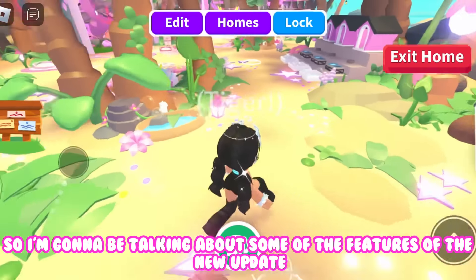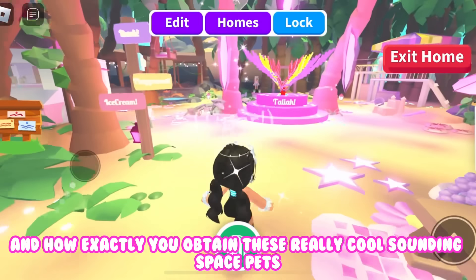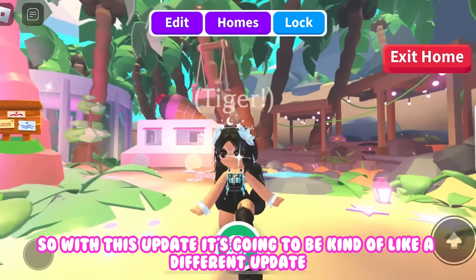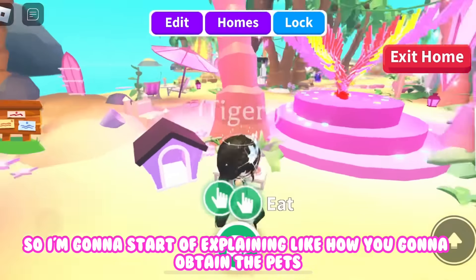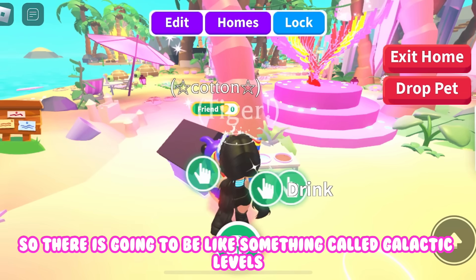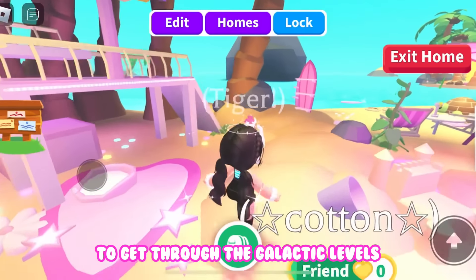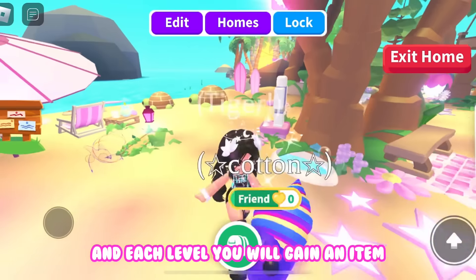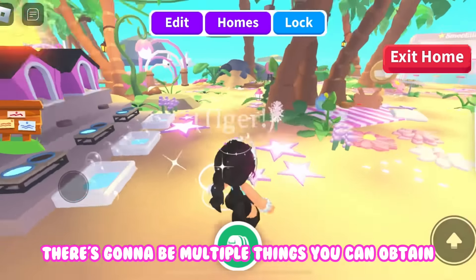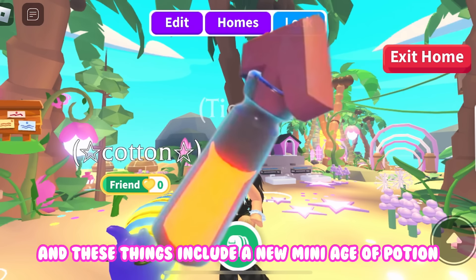I'm going to talk about some of the features of the new update and how exactly you obtain these cool space pets. With this update there's going to be something called galactic levels. You need to gain XP to progress through the galactic levels, and each level you will gain a reward — maybe an item or a pet. Among the things you can obtain on the galactic levels is a new mini age potion.